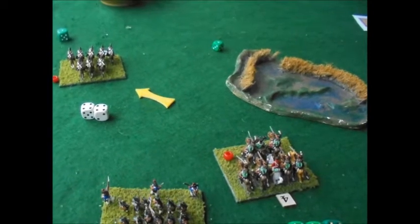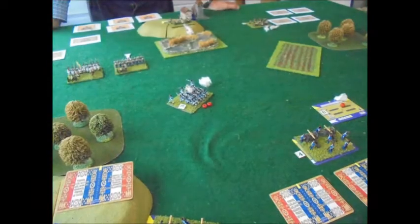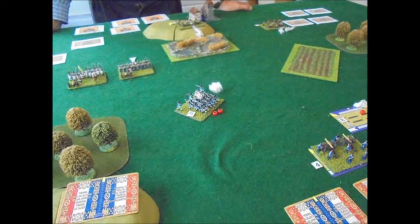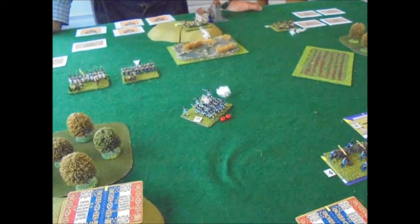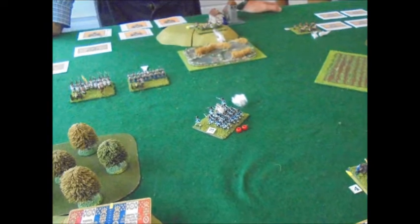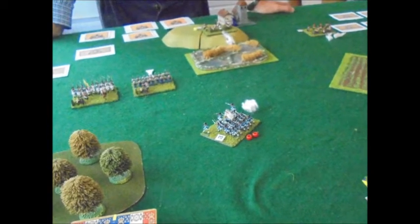Check out the short retreat video I'm going to put out to explain how that rule works, because it is a bit complicated. Austrian artillery pounds a unit in the centre for a couple of hits, and the one on the right for another hit - they're finding their range, which is not good for my conscripts. Really I want to get those guys out before they're destroyed because they don't count against me and I've got plenty. Seven units to break the French, five units to break the Austrians - the Austrians are quite fragile.